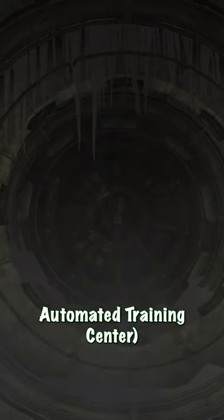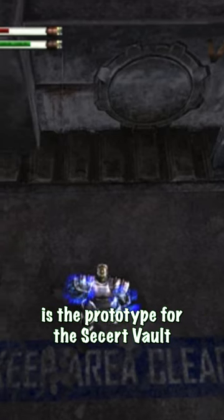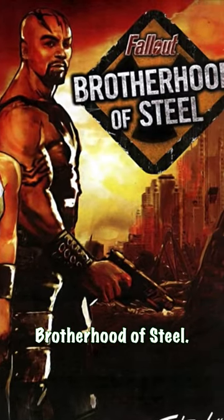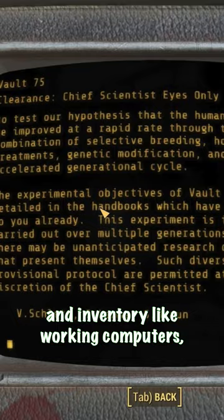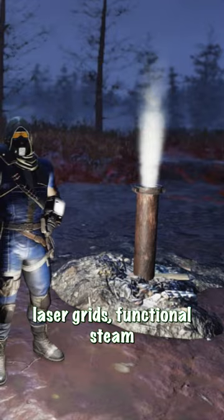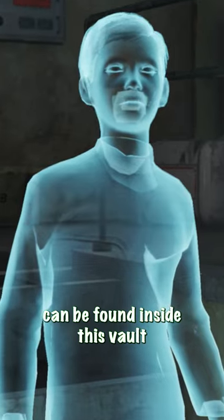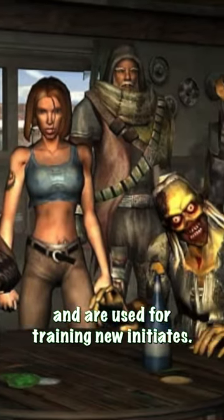The vault prototype, named the Brotherhood of Steel Automated Training Center, is the prototype for the secret vault and the main base for the Brotherhood of Steel in the events of Fallout Brotherhood of Steel. Some valuable technology and inventory like working computers, laser grids, functional steam pipes, radioactive drums, gunbots, and holographic devices can be found inside this vault and are used for training new initiates.